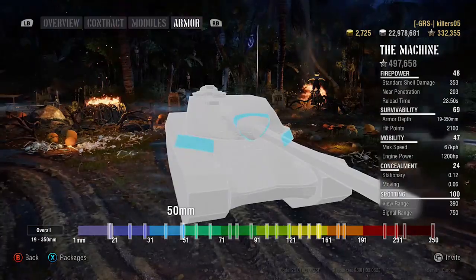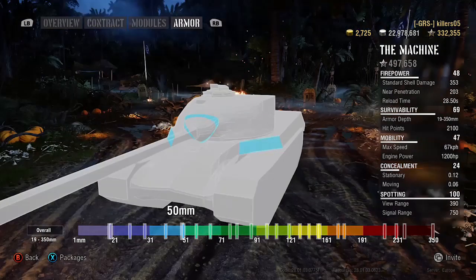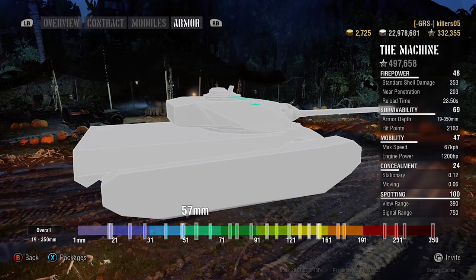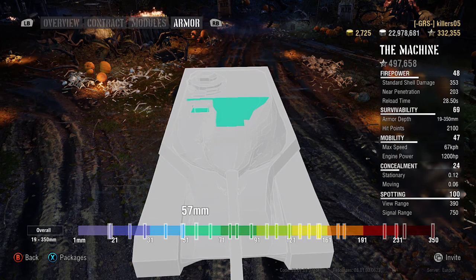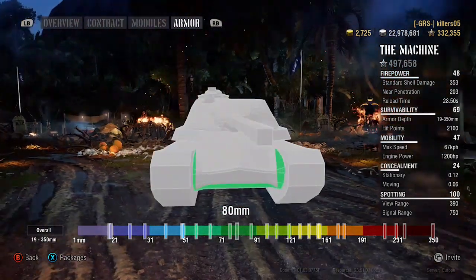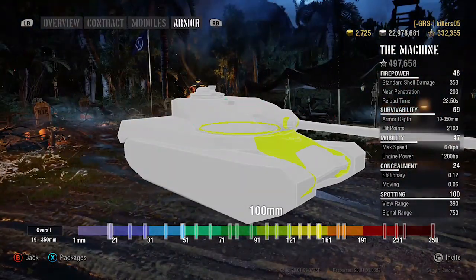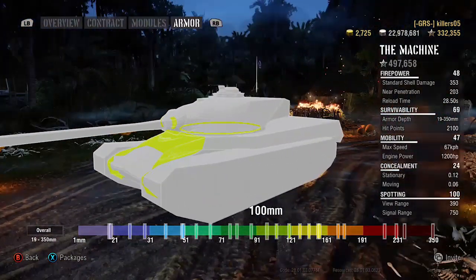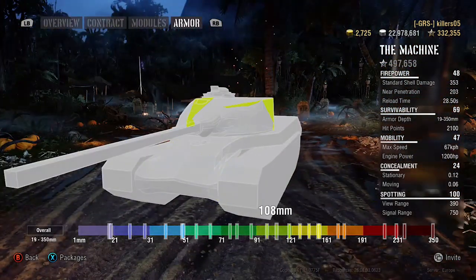Those weak cheeks — if he's side-scraping, they're easily penned, no problem at all. Remember where they are. Also, just under the turret is a nice spot if he's showing the bottom of his tank and not hull-down. The top of the turret is a bit of a weak spot, but you're not going to count on getting shots there. You need to be careful when going hull-down that you don't show too much. It is angled but it's not thick — only 100mm.